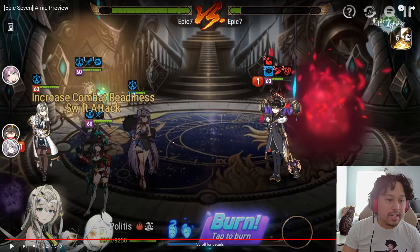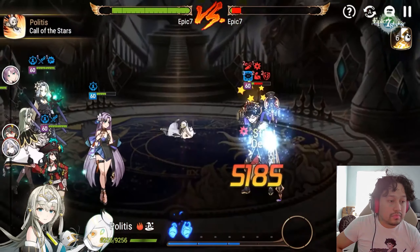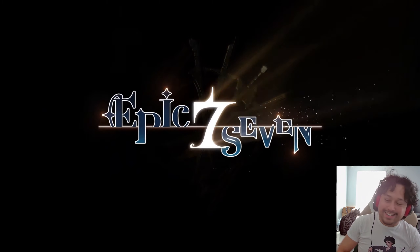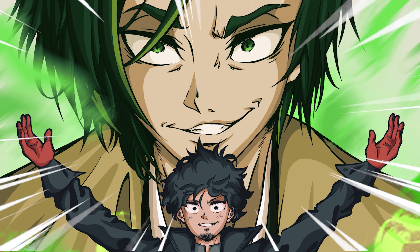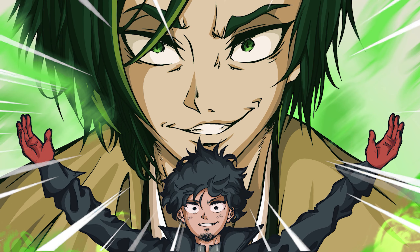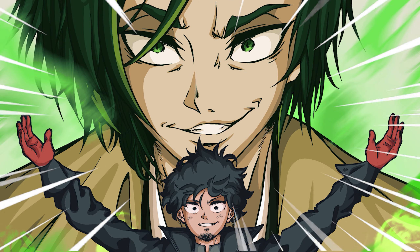So it's at the end of their turn, not at the end of any turn — good to know. You see that? Briar Witchy Saria over there at 50%? I like that. Maybe if Amid came out before they buffed Zahak, he'd actually have been good. I like that.